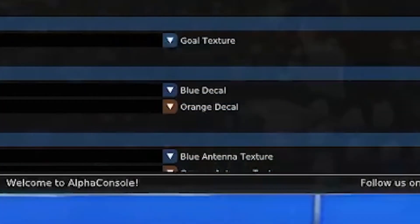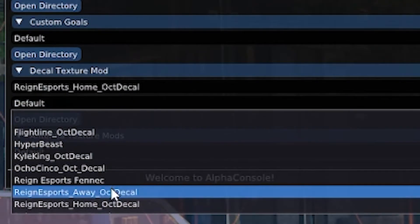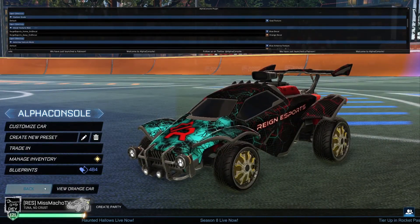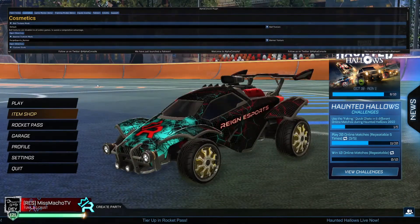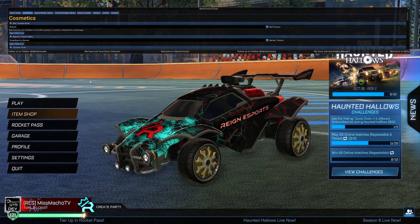Notice here how you have one dropdown for the blue team and one for the orange team — this works the exact same as setting decals in your garage. Drop down the blue team and set the Rain Esports Home Octane Decal. Once you do that, drop down the orange team and set the Rain Esports Away Octane Decal. Your car should then look like the amazing decal you downloaded. If it does not, make sure you have the correct body selected as well as no decals applied onto it. If you're trying to do something like a custom flag or banner, just apply a random one in the garage and Alpha Console will override that with your desired custom one.